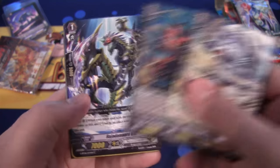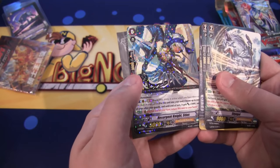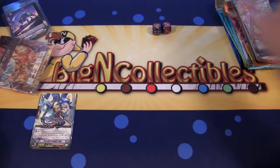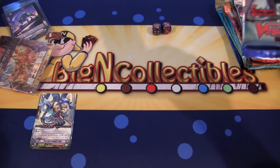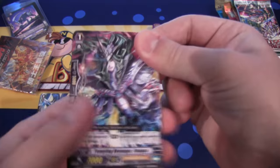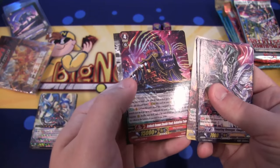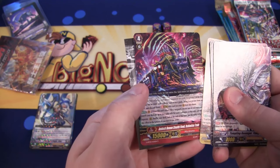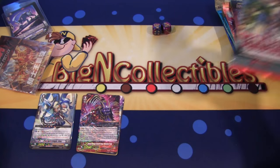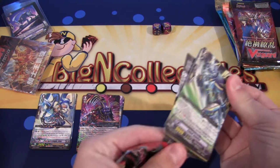Let's see what we can start off with. We did get a Royal Paladin, which is the Rare Resurgent Snide Stritus. That gives us a Rare starting off. Next is Sovereign Star Dragon. And we also have a Rare, which is Ambush Demon Stealth Fiend Ushimatsu Train Rare, from Reckless Rampage.